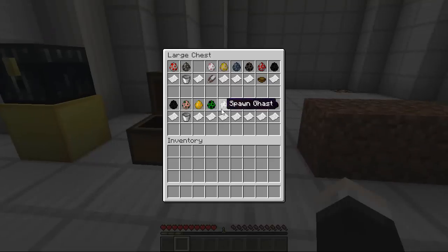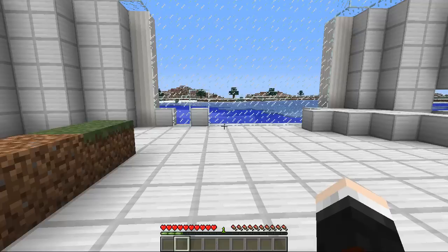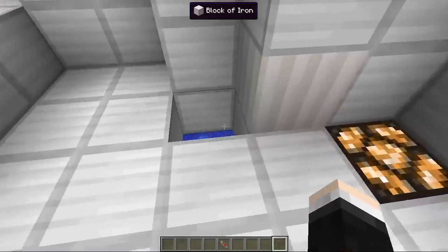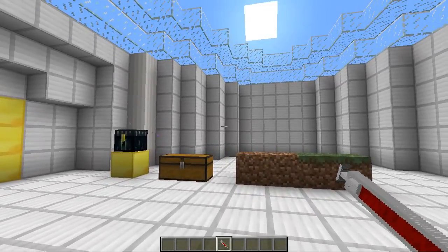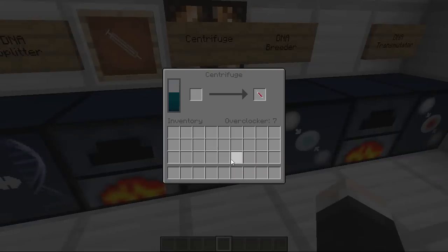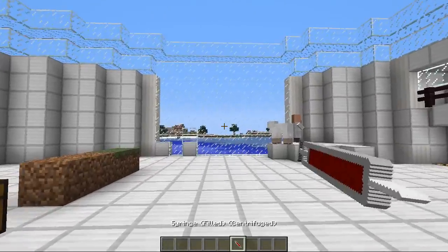The next one is the Ghast — of course we can shoot Ghast balls. I lost all my stuff, but I have my ultimate syringe back with a few left. I forgot to centrifuge it, but this gives me an opportunity to show you seriously overclocked machines. I've put seven Overclockers on this — check out that speed! It does eat a lot of coal — a full stack — but it's so so worth it.